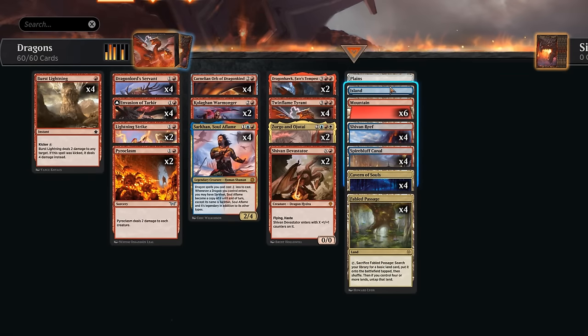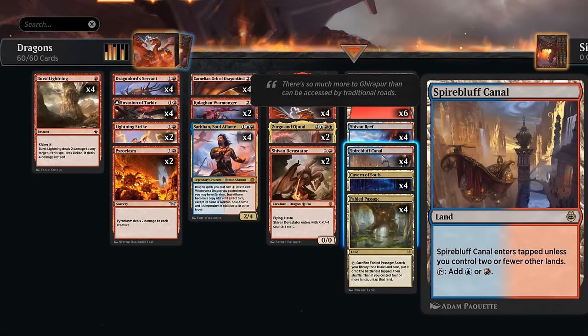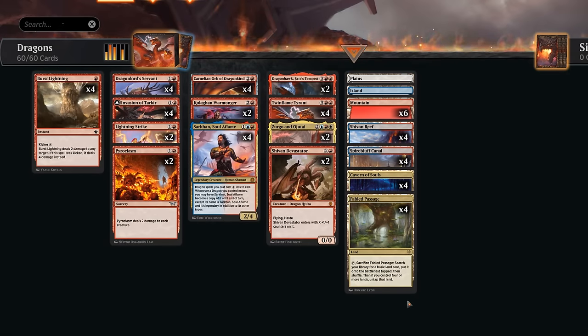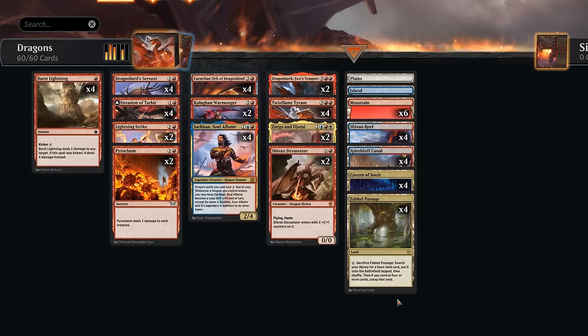The mana base includes Cavern of Souls alongside Fabled Passage, one each of Plains and Islands, and six Mountains, plus blue-red dual lands to support Sarkhan and Zirgo. We could potentially replace Fabled Passage with Secluded Courtyard naming Dragon since we don't really need white mana for non-creature spells. However, if you want blue spells out of the sideboard in best-of-three, Fabled Passage getting an Island is probably the better pick. Alright, that's our deck — let's jump into some games.